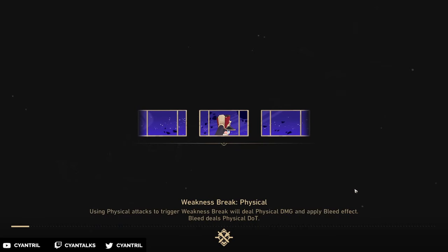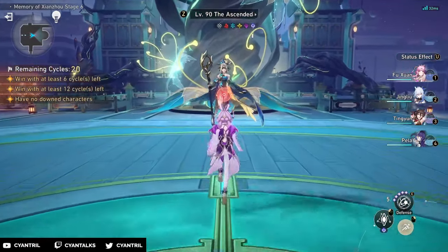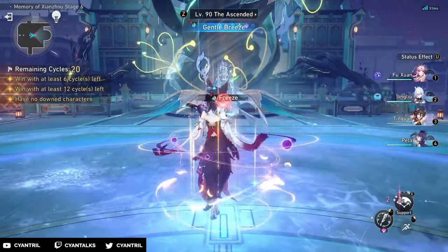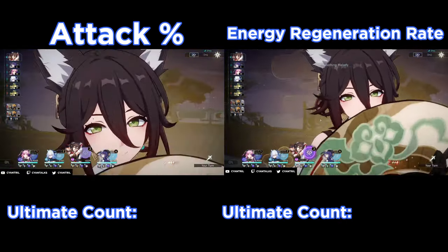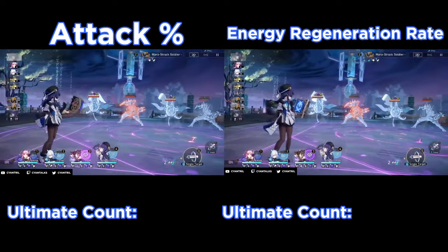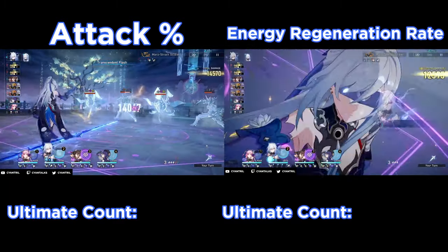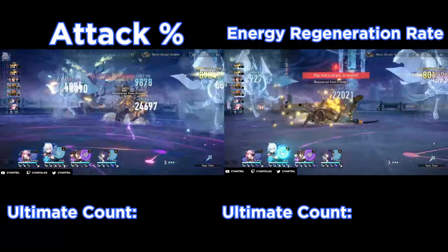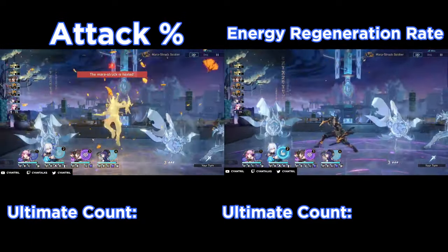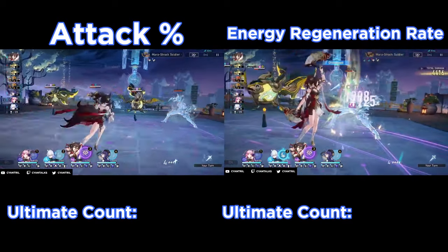Starting off on our first comparison, we're looking at Jing Liu in a longer fight to get a glimpse at how losing transmigration affects her. The main goal is to check how much energy she's getting per cycle and if it's keeping up with the energy regeneration rope. The energy regeneration rope, if it outpaces the attack rope and makes transmigration last longer, can out-damage it. However, if it's equal or similar, it's going to be an uphill battle for the energy regeneration rope.